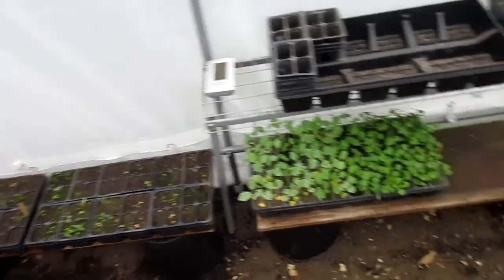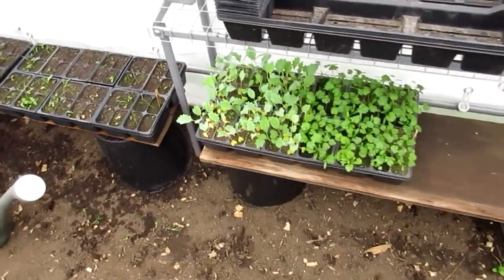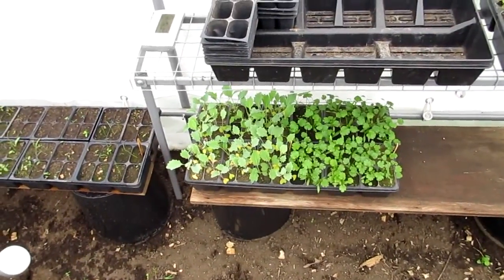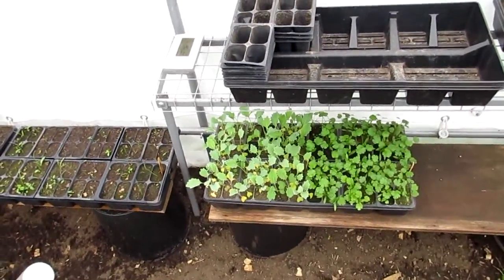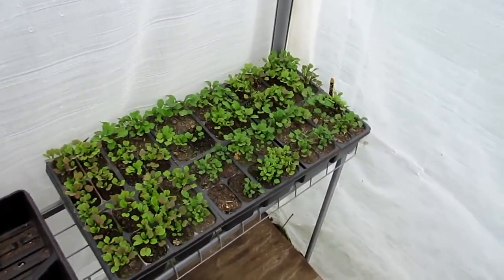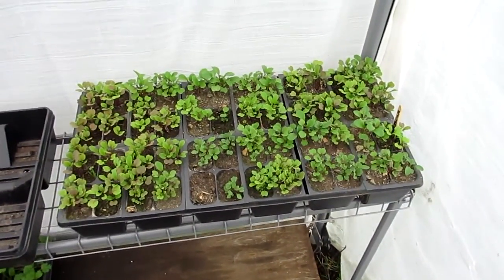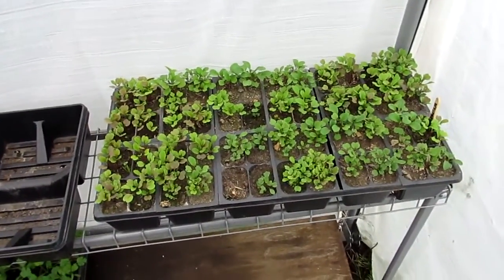Over here I have cilantro and kohlrabi. When you grow kohlrabi you usually want it for the bulbs, but I just grow the greens and use them in salads. Those will both get planted out today. Up here is arugula — one of my favorite greens, really peppery and really good. It grows like a weed. I might plant this today or wait until it gets a little bigger.